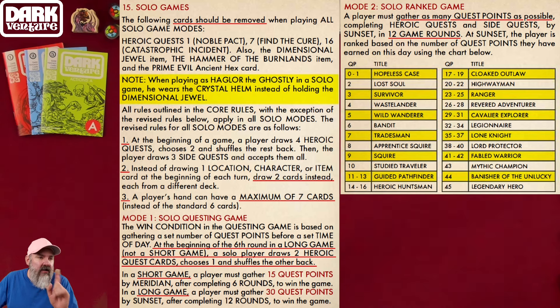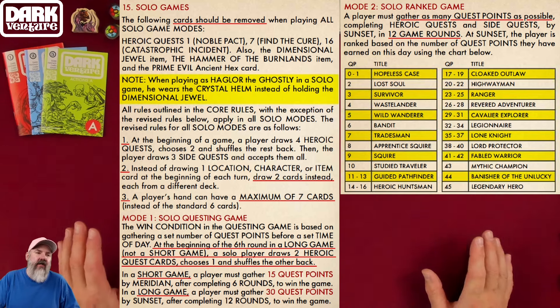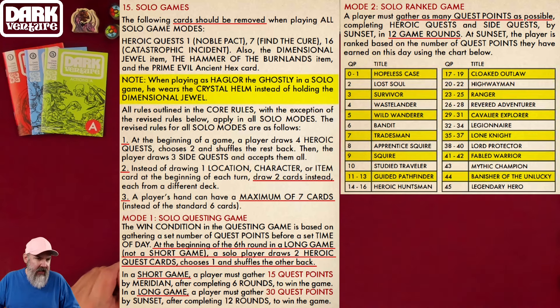In the solo rules, some cards are out of the game — those have already been removed. You draw 4 heroic quests, choose 2, and shuffle the rest back. The player draws 3 side quests and accepts them all. Instead of drawing 1 location, character, or item card at the beginning of each turn, you draw 2 cards instead. You can also play a location and a character for free, with a maximum hand of 7.